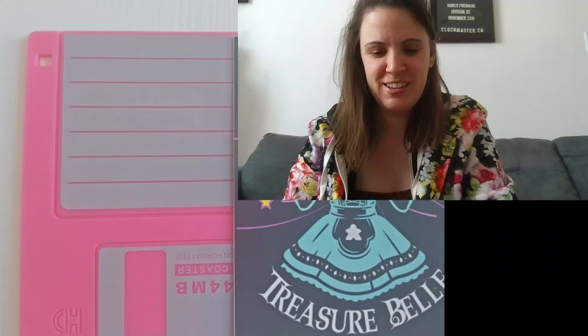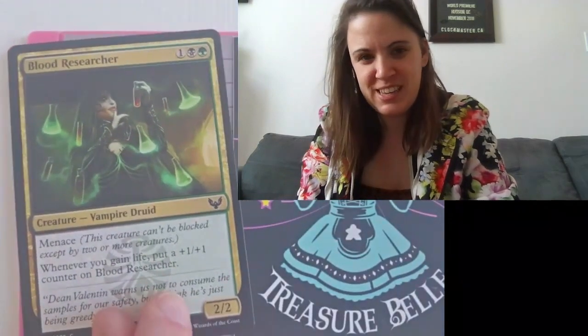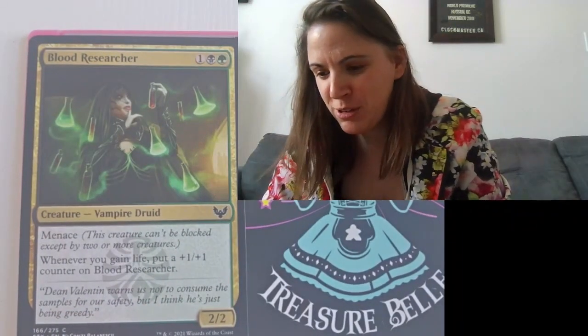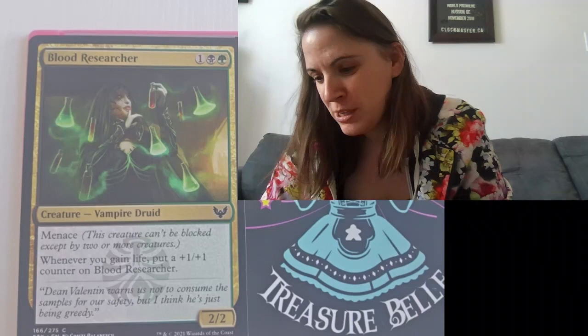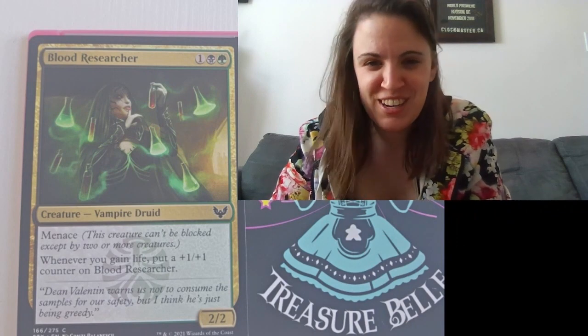So my first card here is the Blood Researcher. My camera's giving a bit of a weird light, but hopefully you can read that. This is a Blood Researcher creature, Vampire Druid with Menace. And whenever you gain life, put a plus one, plus one counter on Blood Researcher. I do like green and black — that might be the next style of deck that I make. I just like green in anything, really.